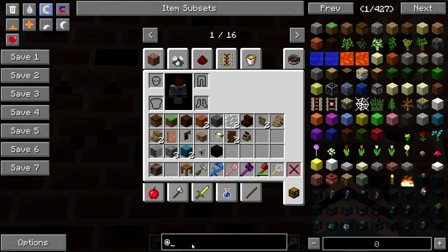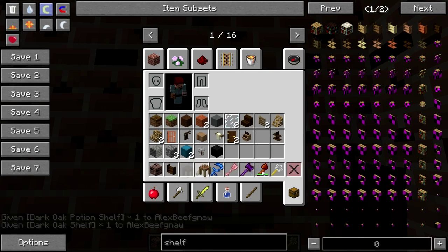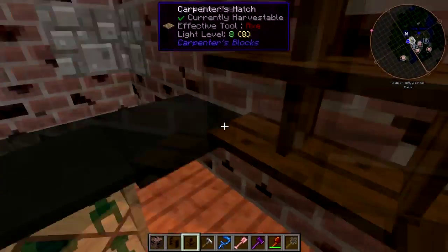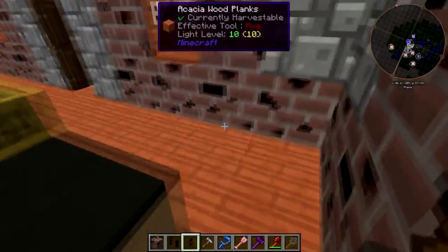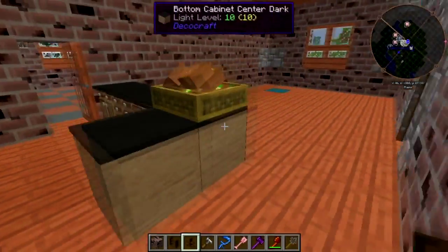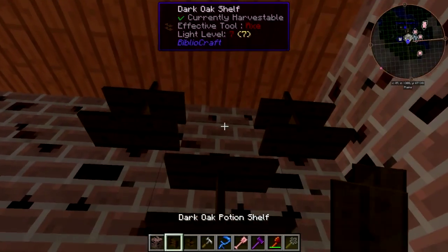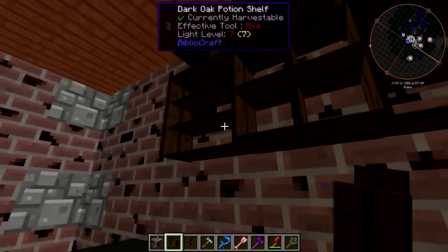Give me some shelves — potion shelves and regular shelves. We're gonna have stuff behind the bar here. Oh, that's a problem — I didn't think this through. I could move this out one more, or I could do the bar this way. Oh hell, it's fine. Let's just do this. There — it's fine, it's fine, see? Just fine.